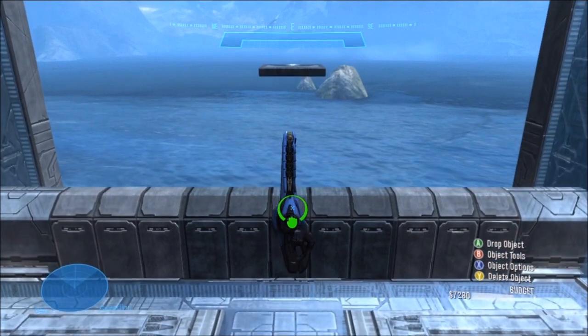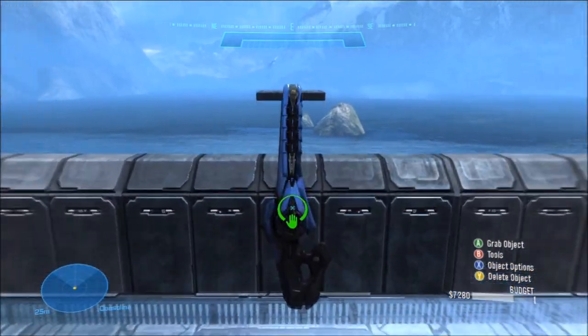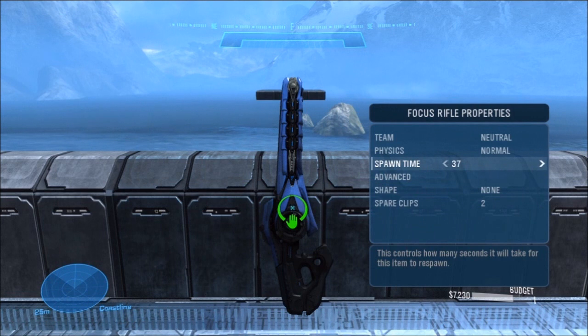Now I'm going to put a focus rifle over here. This is a good spot because this area is close quarters, and these columns make it difficult to get a good vantage point on other players from this position. So when someone comes and picks this up, they will need to move away from here to use it effectively.